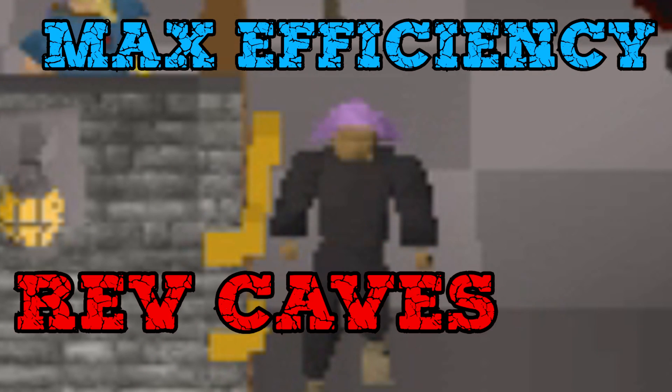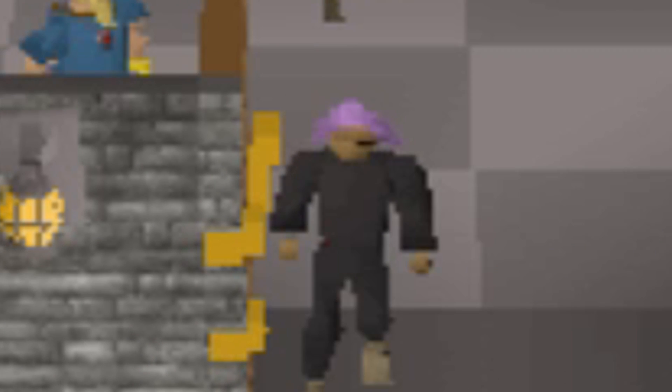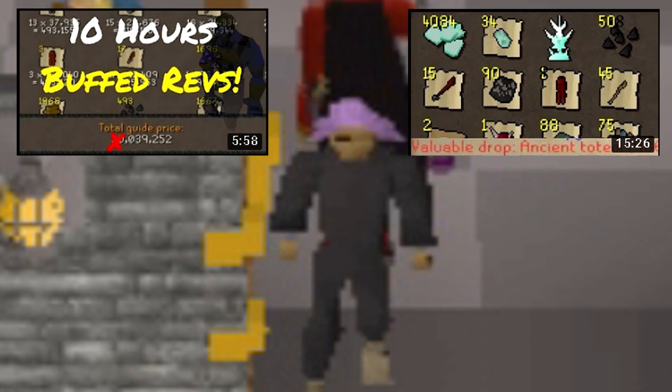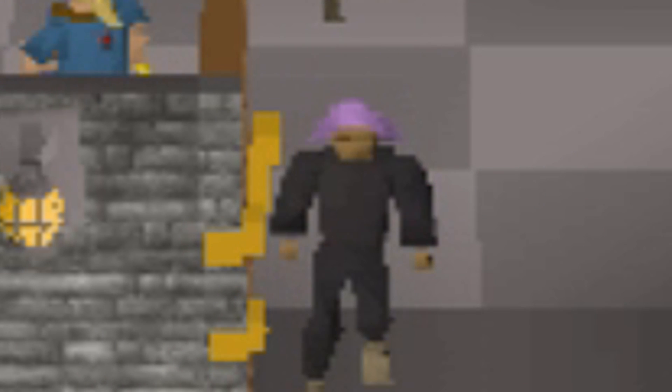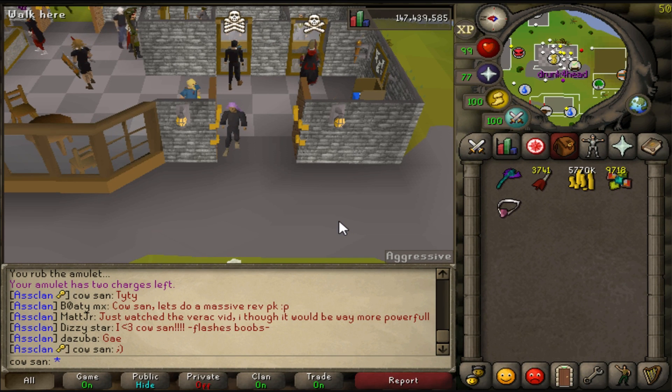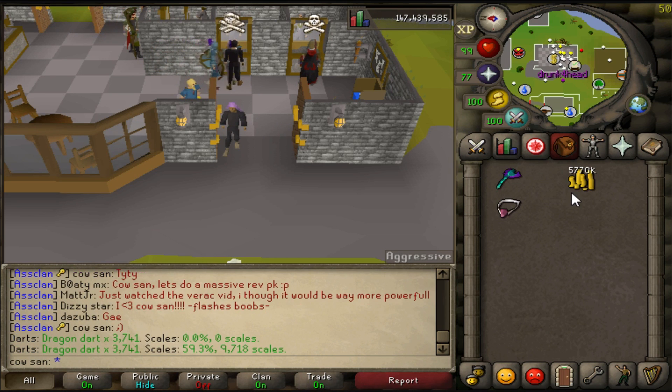Welcome to max efficiency rev caves. I've done three other 10-hour loot videos from rev before, after every update - the first update where you made tons of money, the second where they nerfed it, then buffed it again. I haven't done a 10-hour rev cave loot since they dropped the new weapons. The weapons are worth so much and there's so much activity, so I invested in some dragon darts - and yes, that is all I have in my cash stack - plus some Zara scales. Let's slap them in and get ready to go.